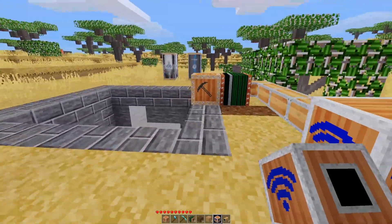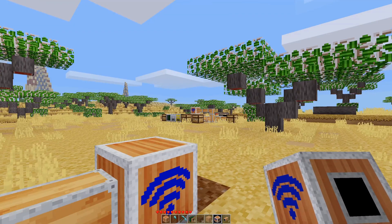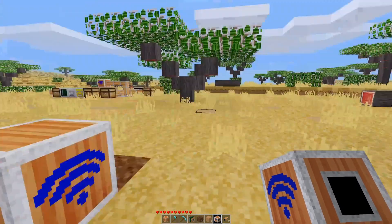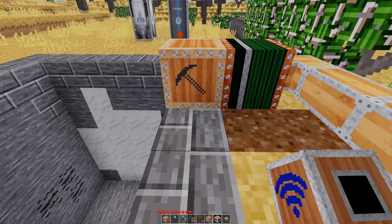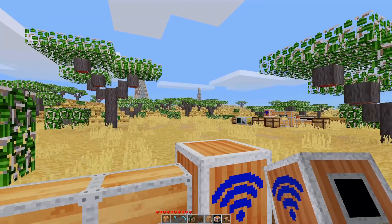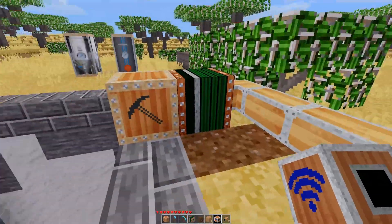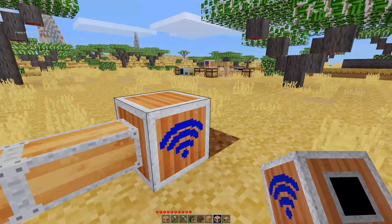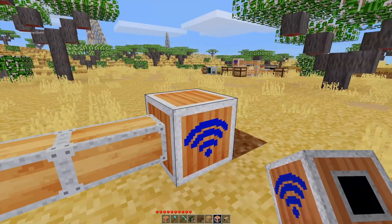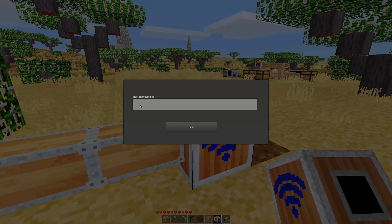That's one way of tying quarry output back into the system. Another way would be to run pipes all the way over, or build the sorting system closer to the quarry. But doing it like this is nice because it gives you one centralized location for your whole sorting facility, and then wherever you put your quarry you can link it back wirelessly.